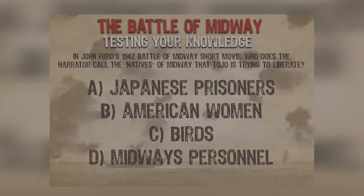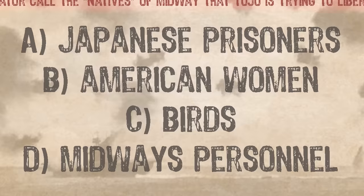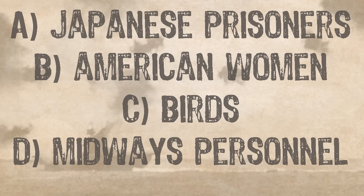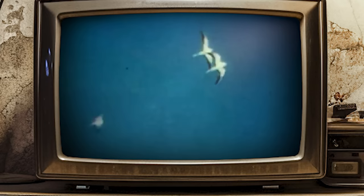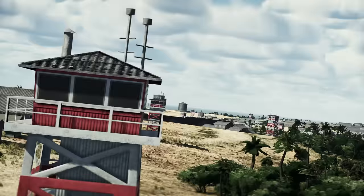This brings us to our next question, and this one is going to be quite hard. In John Ford's 1942 Battle of Midway short movie, who does the narrator call the natives of the island that Tojo is trying to liberate? A: Japanese prisoners, B: American women, C: birds, or D: Midway's personnel? Funny enough, the answer is actually C — Midway's birds. That one was pretty tough. You've got two more coming, so let's see if we can get those.